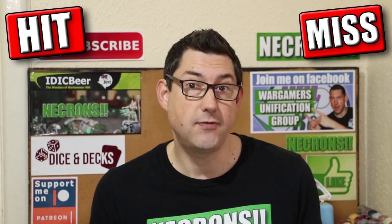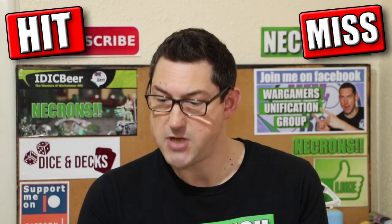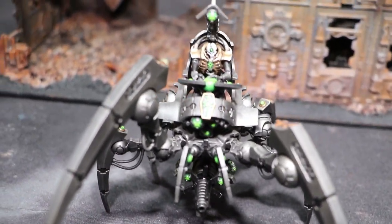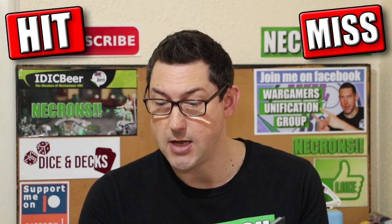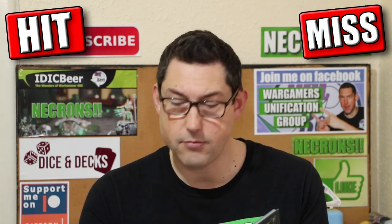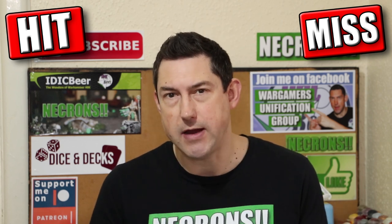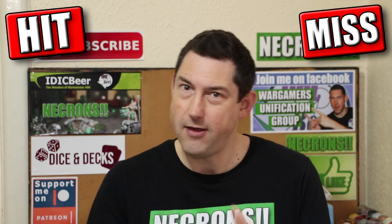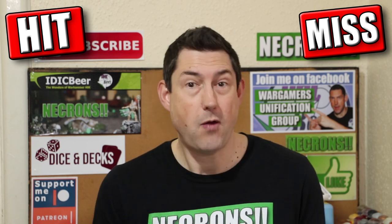Let's look at the stats line. The unmodified stats are: movement 10 inches, weapon skill and ballistic skill 3+, strength 7, toughness 6, 10 wounds, three attacks, leadership 10, and a 3+ save — all for a base cost of 85 points. Considering the strength and toughness of this robotic walker, those stats are pretty good for 85 points base, so that's a hit for the stats.